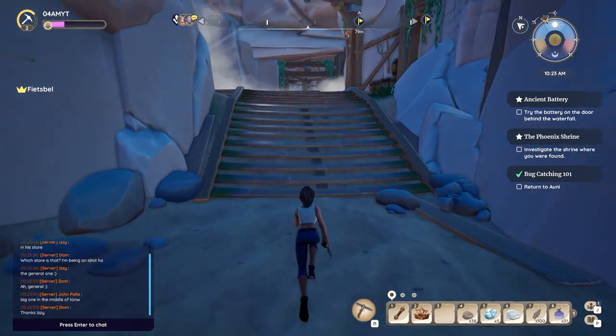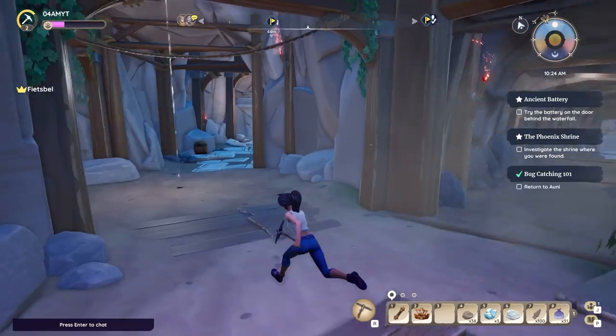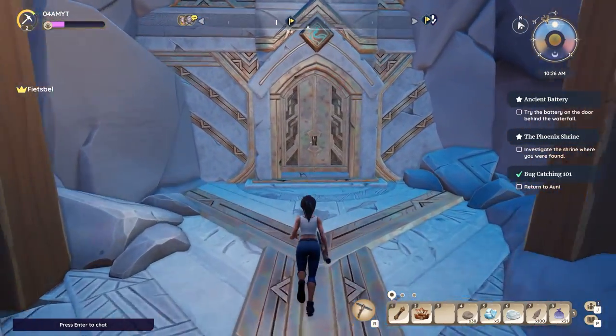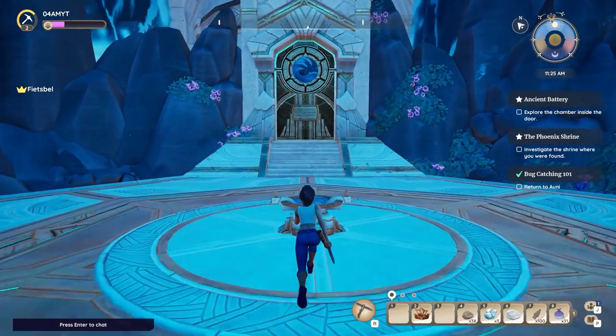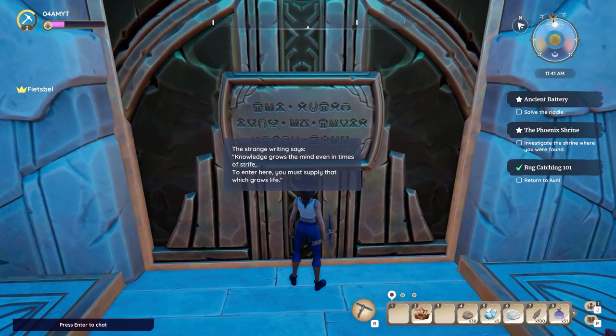First you're gonna have to make a little bit of progression with your storyline to unlock some introduction quests. The first one is called Ancient Battery, in which you have to explore a chamber inside the door. You want to interact with the well in the center of the room as well as the door at the very end to investigate.